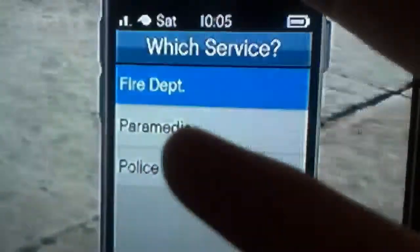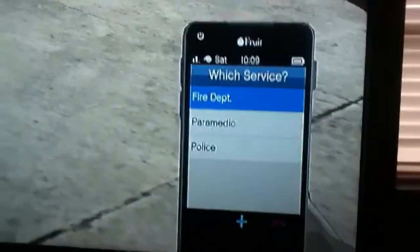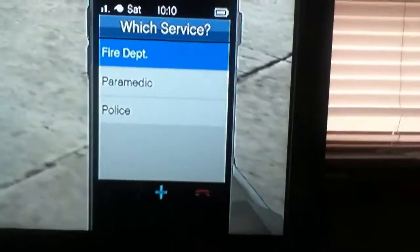And as soon as this comes up, it gives you an option — let me get a closer look at that — it gives you an option of calling the fire department, paramedics, or the police. Please be aware you'll get a one-star wanted level if you call them. Call the fire department or paramedics and get some easy rides if you don't have a mechanic.